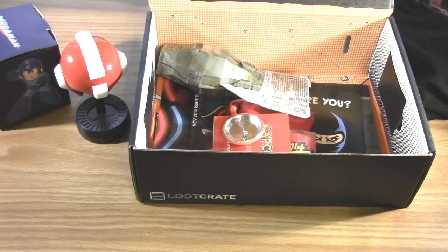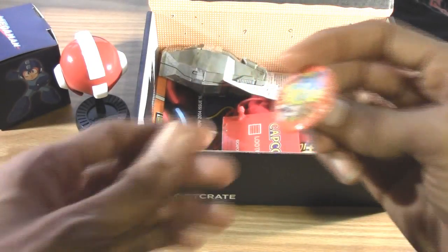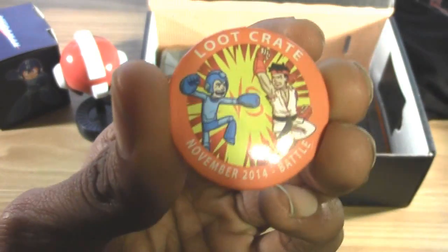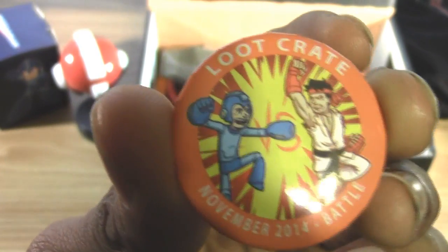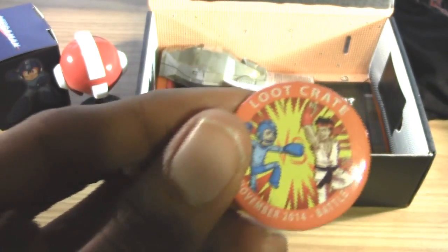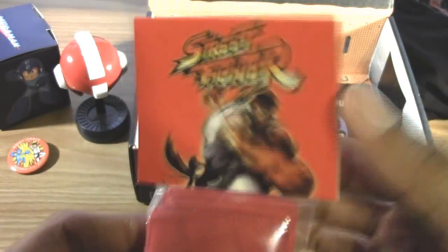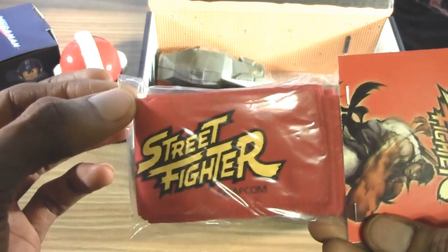Next, there's the pin. This month's Loot Crate pin is awesome — it's got Mega Man and Ryu on there, November 2014 Battle. Nothing on the back, but I actually like this month's Loot Crate pin. I see it says Capcom Loot Crate exclusive.